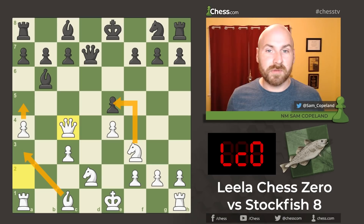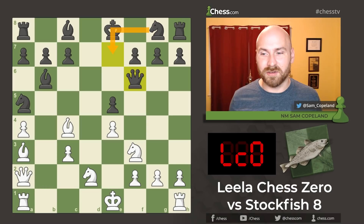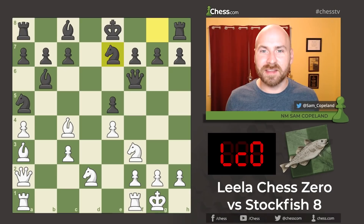After queen a2, we see queen to e7. Now bishop a3, and the queen slides over to f6. This bishop looks very, very strong, but black's idea is just to play knight e7 and castle, saying: I'm really just a pawn up — what are you going to do? So we see castles, we see knight e7, black is ready to castle on the next move, and this is the time to pause your video and try to play like Leela Chess Zero. How can you maintain your initiative and keep black's king in the middle of the board?